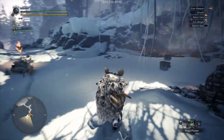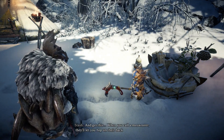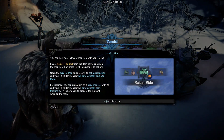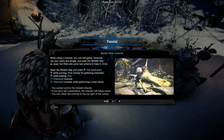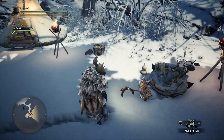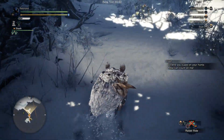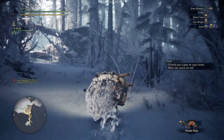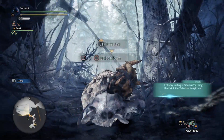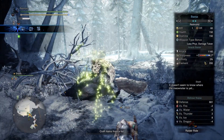But first, getting that raider whistle thing. Okay so we get the raider ride call, and now we can ride on jagras and woolgs. So as soon as we're out in the open it'll let us use the raider ride call, and then we can have it track some tracks down for us while we gather them on its back. So let's hop on there.